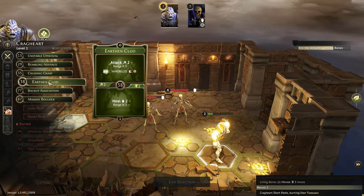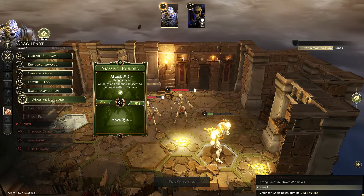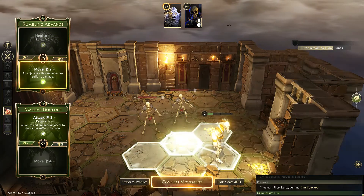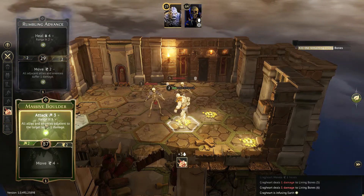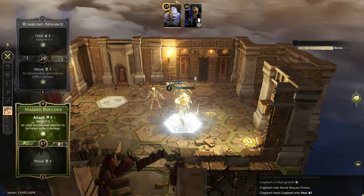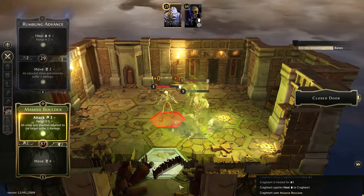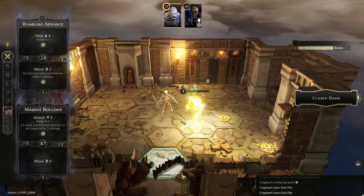My health is at two. I can boost it up to five, I guess. So we want Massive Boulder and Rumbling Advance. We get to go first, so I'm going to move right next to both those living bones and get some damage on them — and we did. Now, if we wanted to use the Retaliate we'd accumulated, how do we use that? I'll crush this guy's bones. Got them down to one and two. Should be child's play to finish them off.